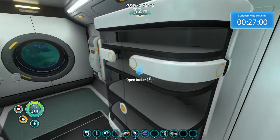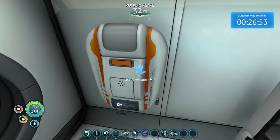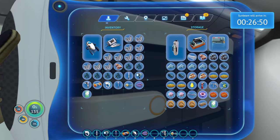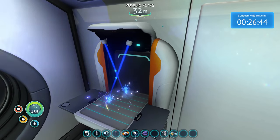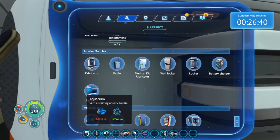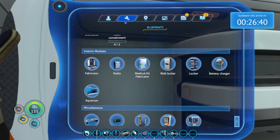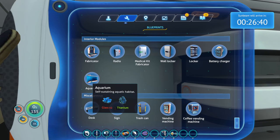We still have 27 minutes left. Just killing a bit of time before we have to go to the Sunbeam, which I'm sure those people are gonna come rescue us. We can probably spend this time expanding our home a little bit because we're really, really getting tight on space here. There was one more thing I wanted to make — the aquarium. It's a self-sustaining aquatic habitat. If I have an aquarium, I can dump peepers and bladder fish in, then when I'm hungry I can grab them. The way I'd be using it would be more like a fridge. We'll see.